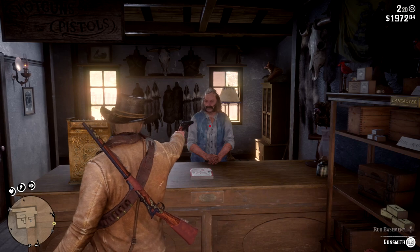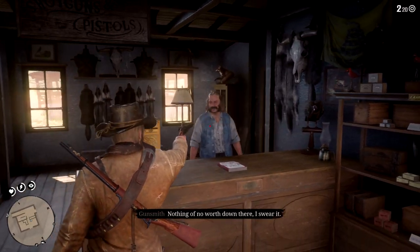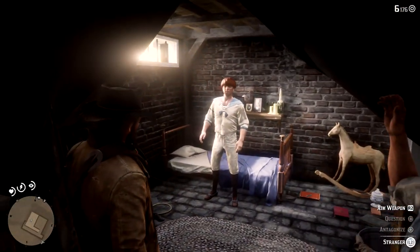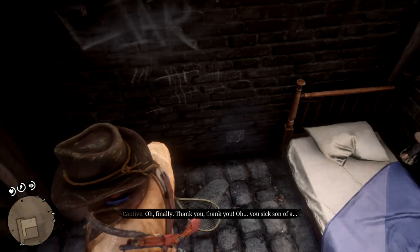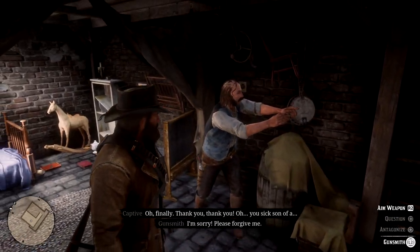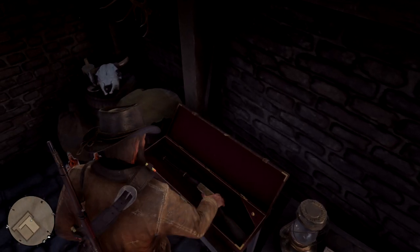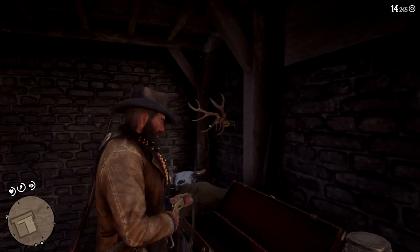It appears the town's gunsmith has kidnapped some poor fellow, which you can find out by going on the side of the shop and talking with a person behind some bars locked inside a room. Once you find out, you can go inside and force the gunsmith to open the secret back door leading into his underground secret room. Here you'll find the captured person and can shoot off the chains to free him. After a sad story from the gunsmith, he'll break down and tell you to take everything you want. Right behind you there should be a weapon box containing the Lancaster Repeater, very well kept and without needing any cleaning.